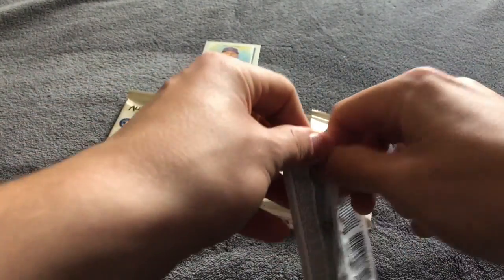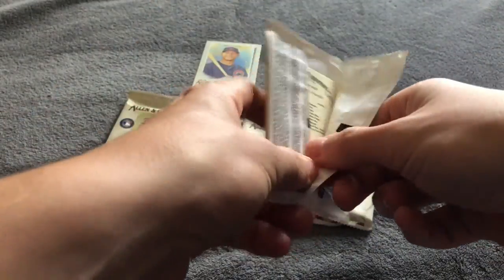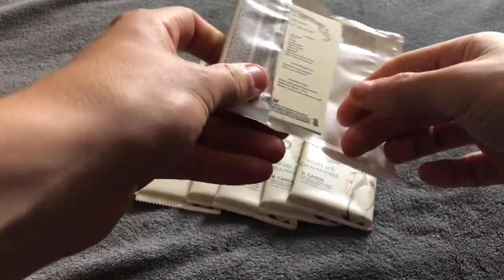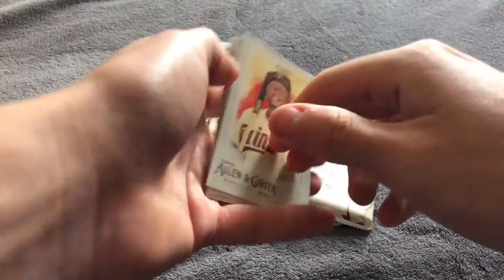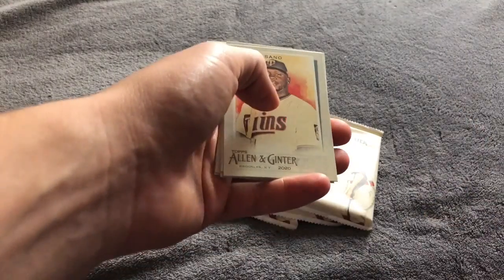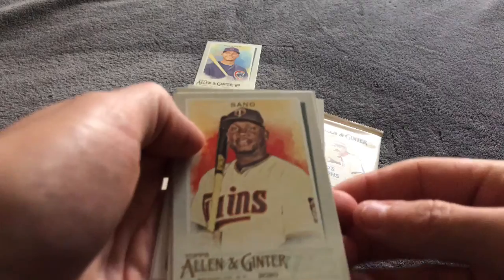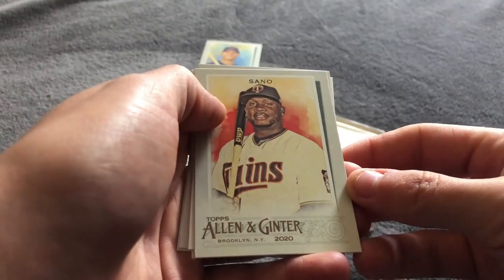So if you're new to Fall Ball Breaks, thank you very much — hit the subscribe button, like, comment, shoot me an email. What we do is we like to put aside at least four cards, and the maybe pile can grow as large as possible. Then we'll make a Mount Rushmore of the cards that we got on the video.